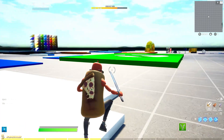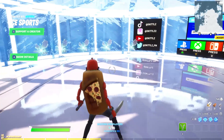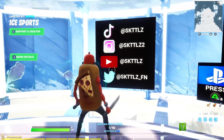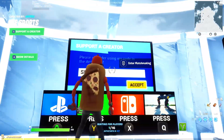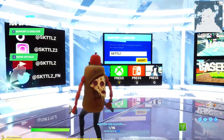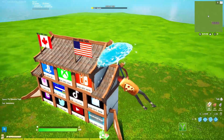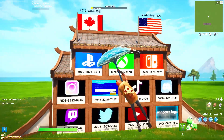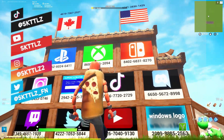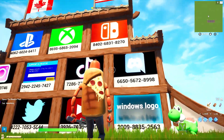I thought I'd quickly show you what you could use these logos for. This is my newest map — the pre-game lobby shows my socials with the logos and some Support-a-Creator information. That's just one way you can use these logos. If I ever make more logos, I'll post them on my Twitter or Instagram, so make sure you follow me there — I might even make another video if I make enough different logos.